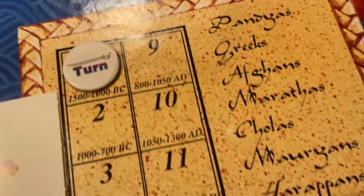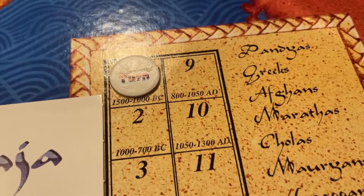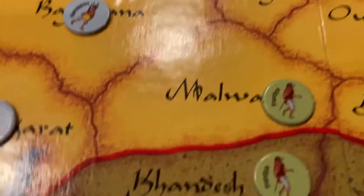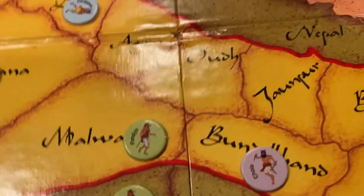The Pandyas go first. So they will have a chance to move. They could actually retreat further to the south, which might not be a bad idea.